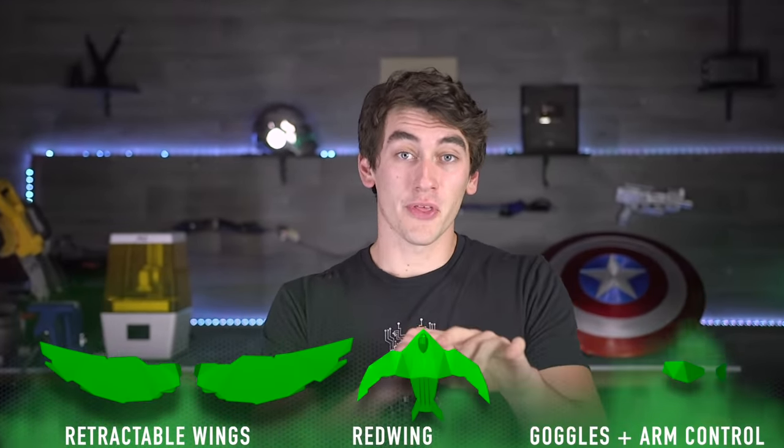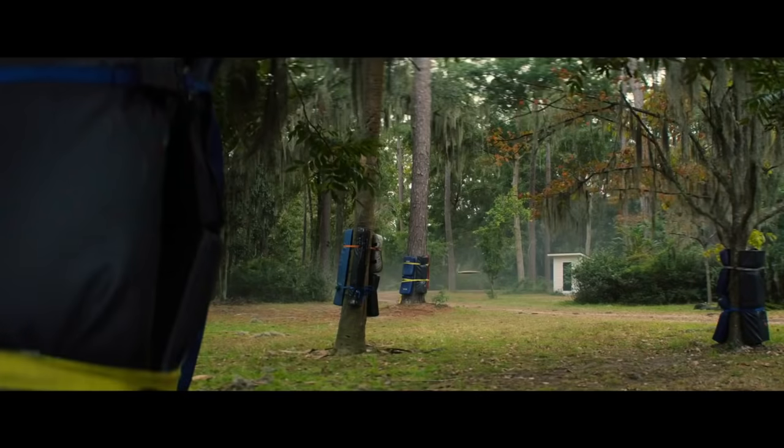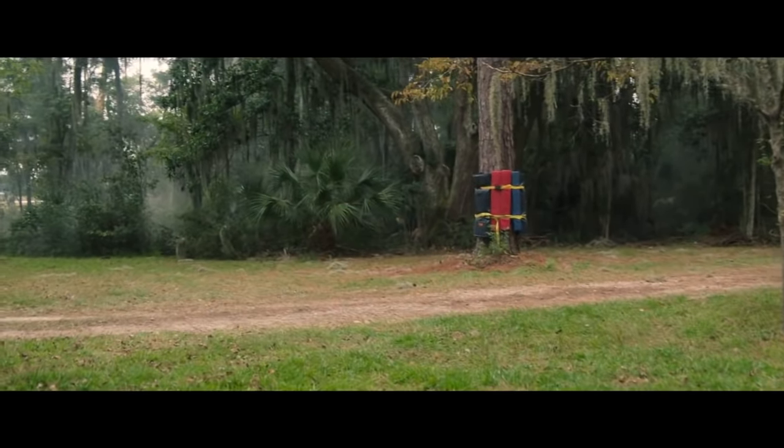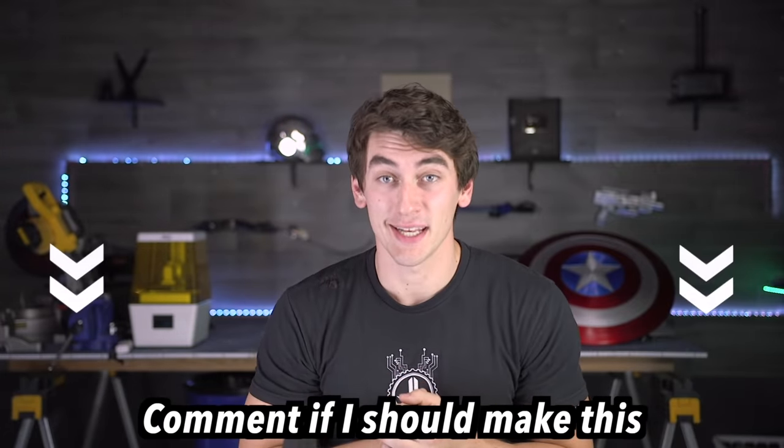We're making everything from The Falcon and the Winter Soldier — retractable wings, Red Wing drone, goggles, the arm thing. Also, eventually I want to make a Captain America shield, have it bounce all around and still actually fly back to you, just like how it works in the movies. It kind of looks like it defies physics, but I think I've got a pretty clever idea for how we can actually do this. Let me know down in the comments if you want to see me try and make that next, or comment any other build ideas too.